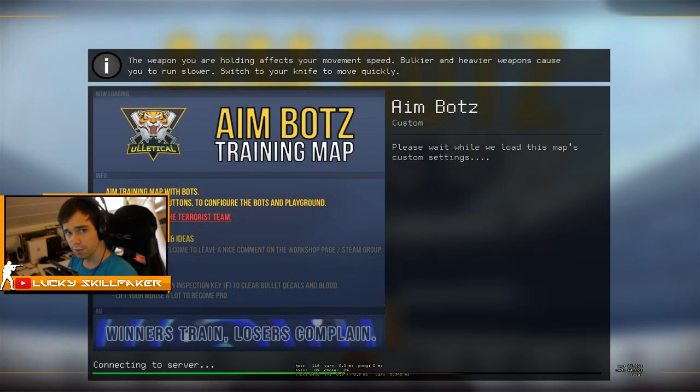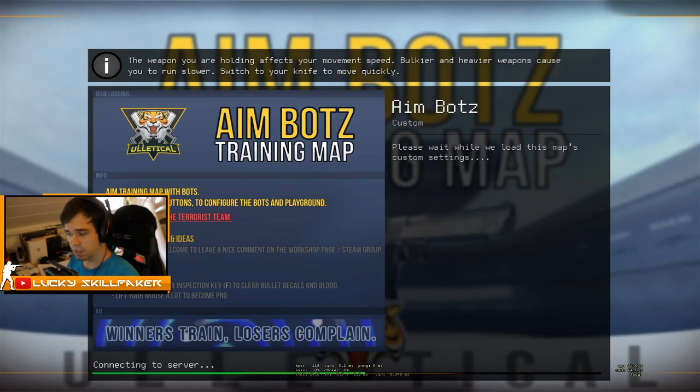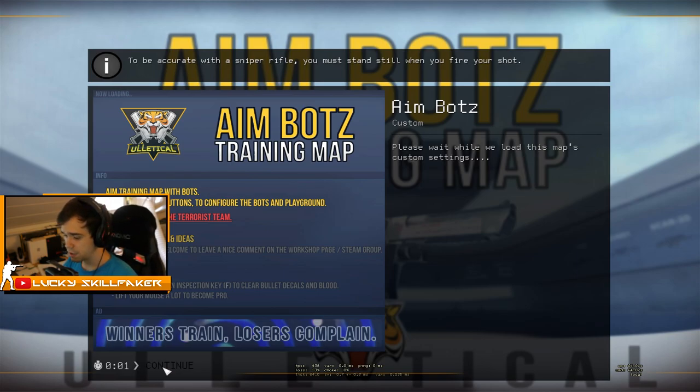So before we get into actually learning how to do it, you have to keep in mind: spraying has been nerfed, especially long range and also slightly in mid range. So it's only viable now in mid and especially close range, but not at long ranges. So spraying isn't the best option anymore. You really want to get down on your bursting and your tapping as well, just as a quick disclaimer.